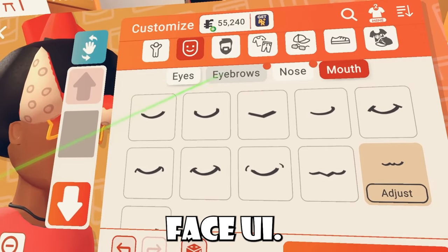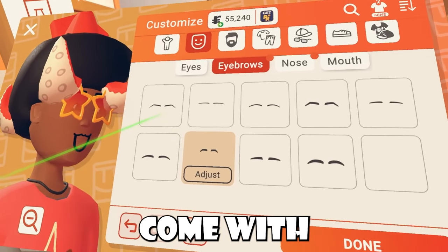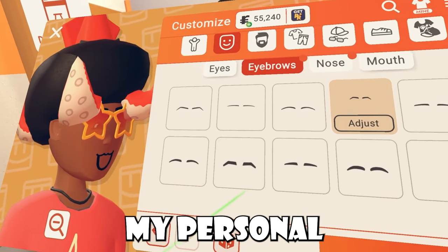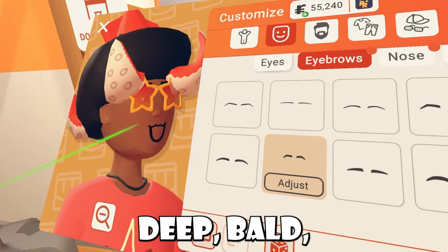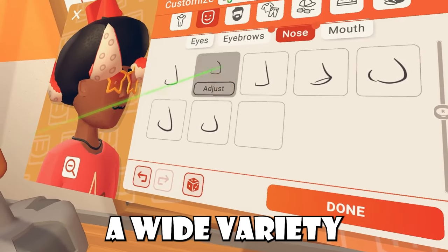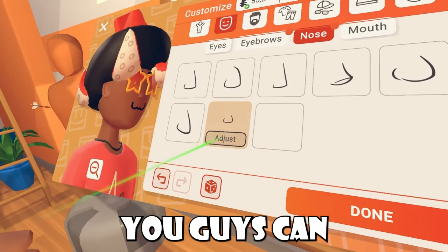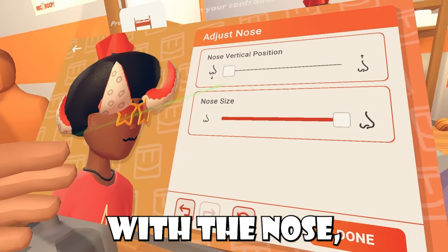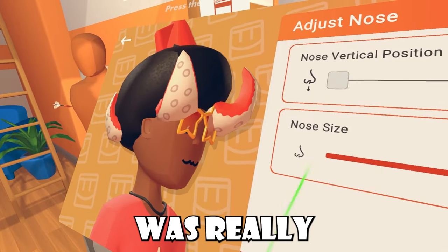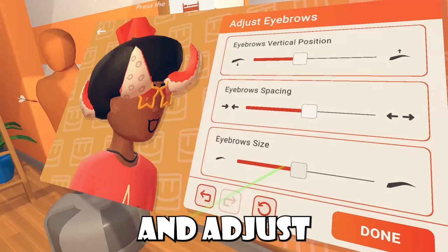Next on our list is this little face UI. We have new eyebrows and nose UI. Both of these come with a long list of features, and to be quite honest, my personal favorite is this bushy, deep, bold eyebrow. Same with the noses — you have a wide variety to choose from. With these features, you can actually adjust them as well. With the nose, you can adjust the vertical position, which also kind of adjusts your glasses on your face, which I thought was really cool. The eyebrows you can adjust vertically, space them out, and adjust their size.